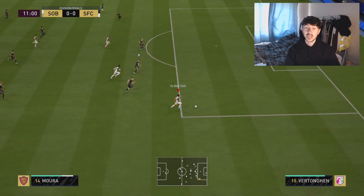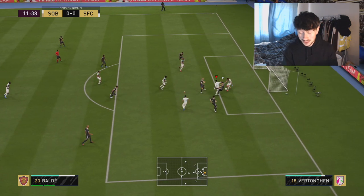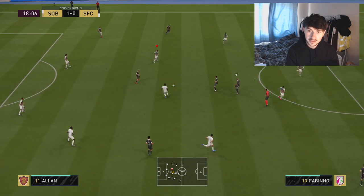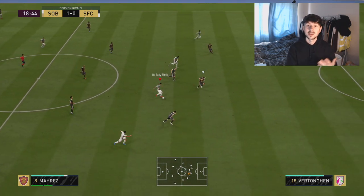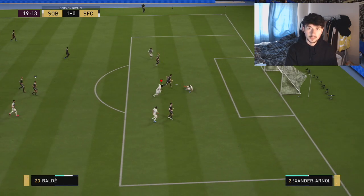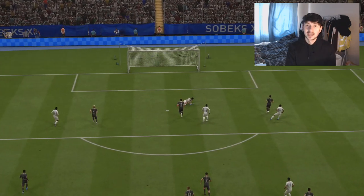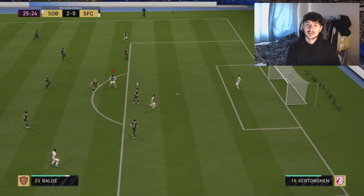First things first, the pros. This guy is quick — his stats don't show a lot but he does feel quick in game, which is a good thing because sometimes players are very pacey on their face card but in game it looks like they've lost their legs. He's four-star, four-star, so he's unpredictable — he can go left or right, do a few skills — and that's going to get in opponents' heads.